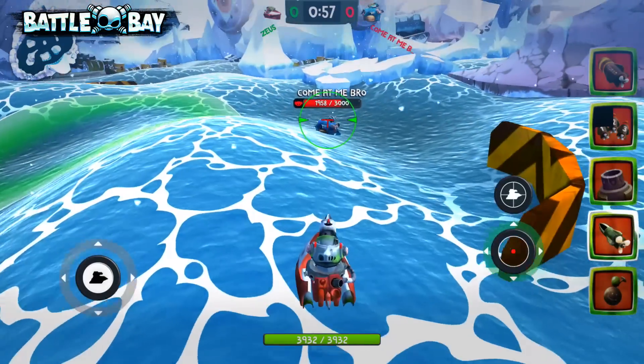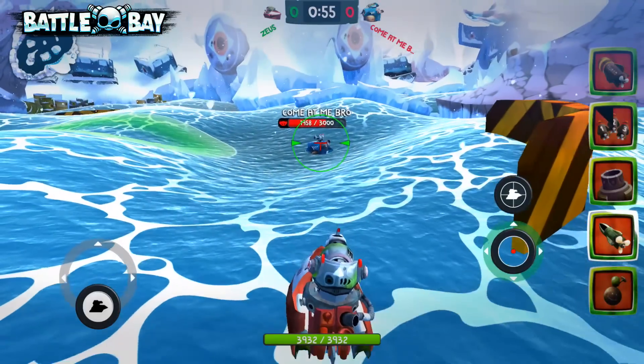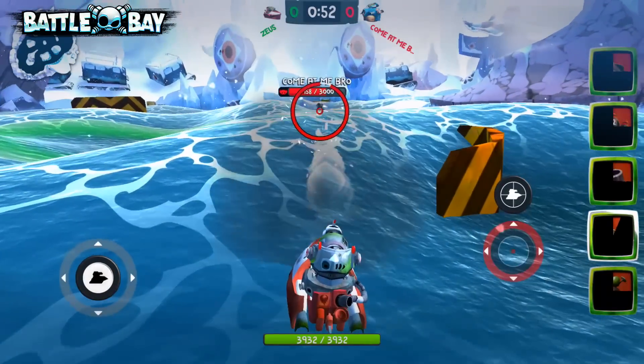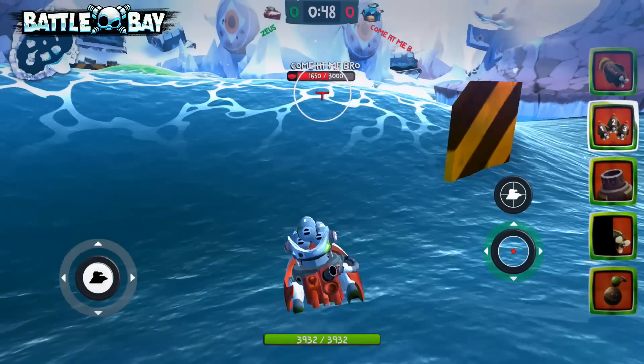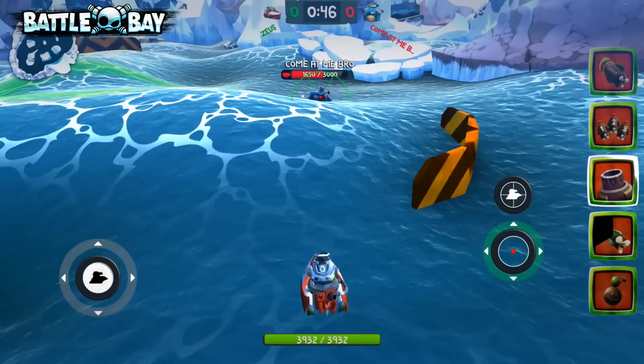Next up is the fast torpedo, which as the name suggests is very fast, so it's much easier to hit naturally because it gives your opponent less time to react. But it also comes with the trade-off of doing a bit less damage.